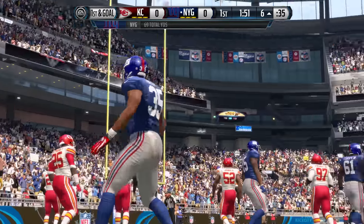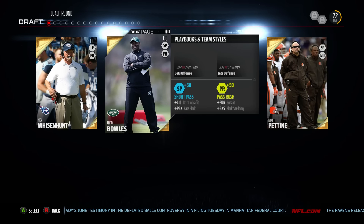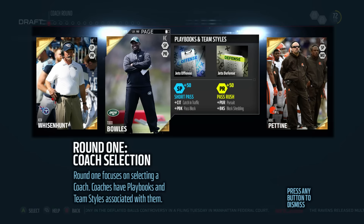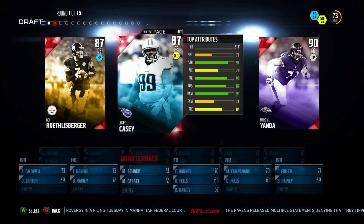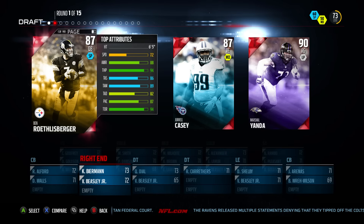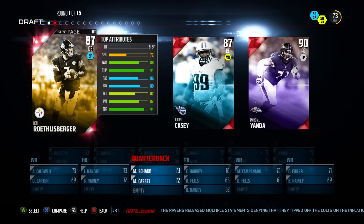What's up guys, ZFarls here. Christian Okoye Draft Champions gameplay, kicking it off with the Cleveland Browns playbook, one of our favorites. First round, we pick up Big Ben Roethlisberger, an 87-rated quarterback.